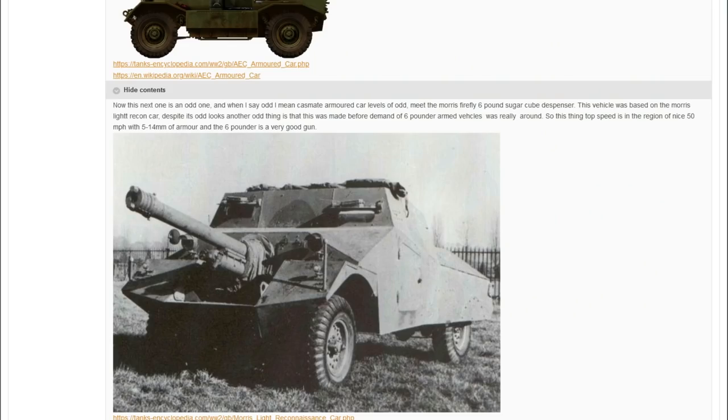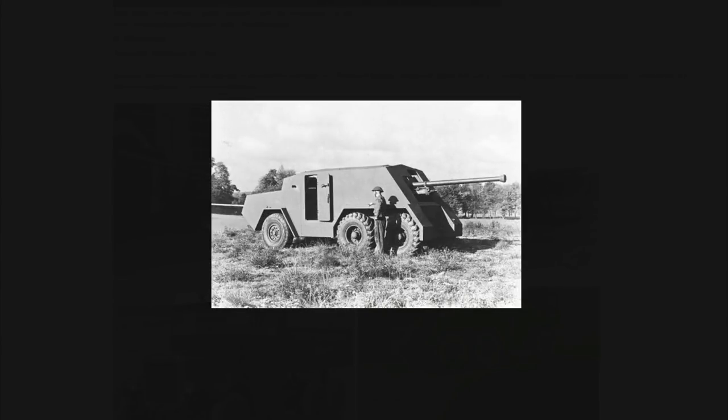Even weirder is the Thornycraft Amazon — a standardised truck with a 50mm RHA casing over it and a 17-pounder added on. It's similar in concept to the Archer, which takes the Valentine chassis and adds a 17-pounder. Here they've taken a Thornycraft and added a 17-pounder to the back with a little armour. The engine is 100 brake horsepower and the weight is 15 tons, so mobility suffered considerably.